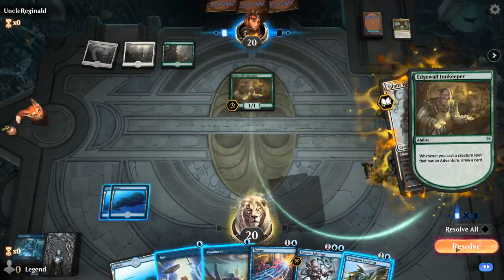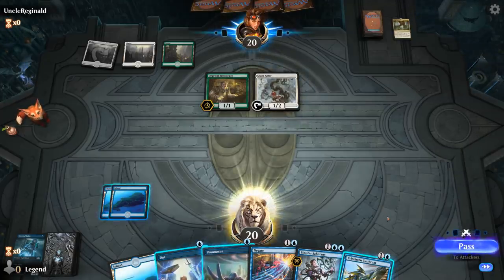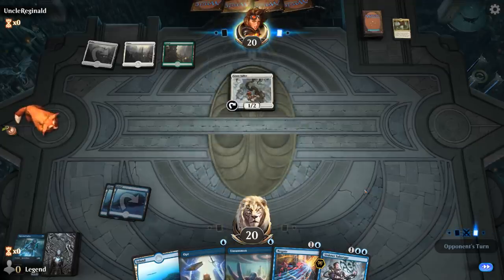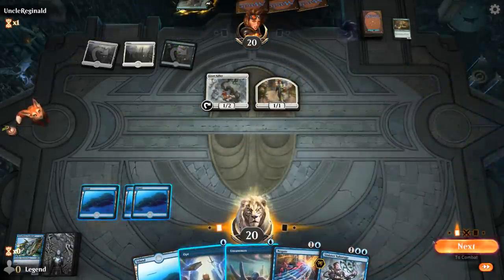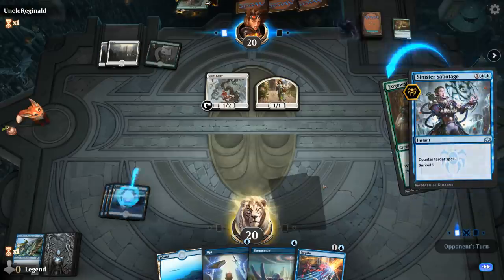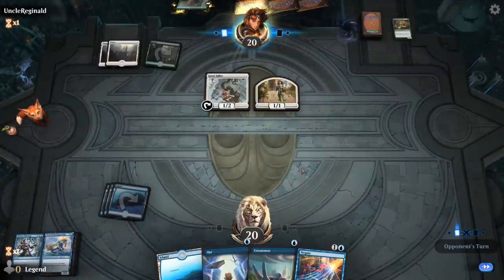So they're on the green-white adventure deck. I'll happily trade Cutthroat for Innkeeper if they offer. There's a Lovestruck Beast adventure — that's fine. They don't have a ton of pressure in play. I can counter the Lovestruck Beast if they play it and look for something like Hippocamp to pull us ahead with these cheap instants. Another Innkeeper — gotta counter that too. And perfect, there's a Hippocamp, so we've got a chance.